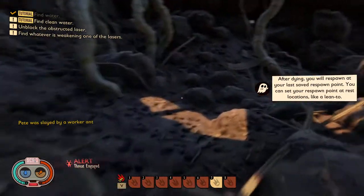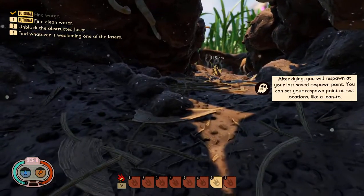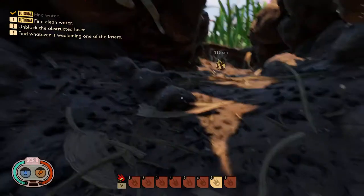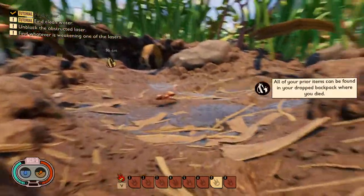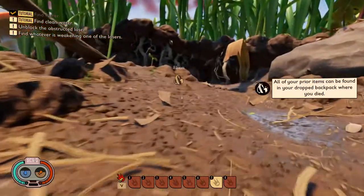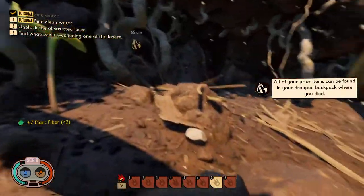Respawn. Alright, but now we can probably look for some things here. What's V? Oh, the hot pouch, I see. Okay, we have nothing on us apparently — but we can go pick up our stuff. Of course, there's ants waiting for us here.